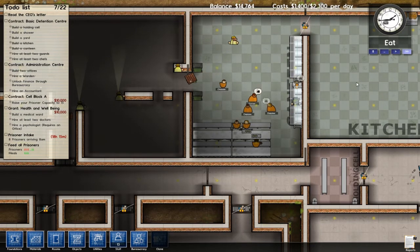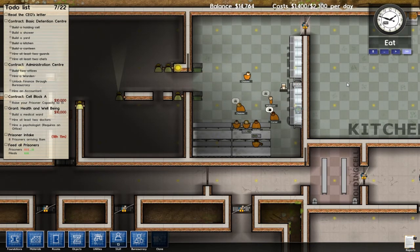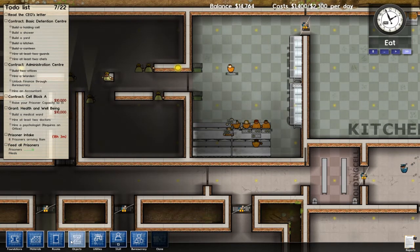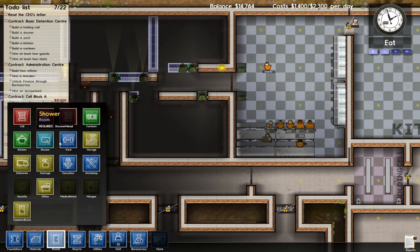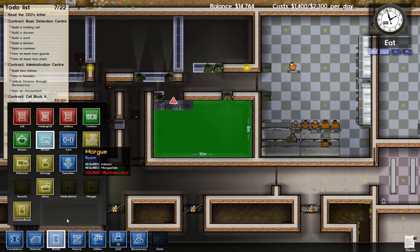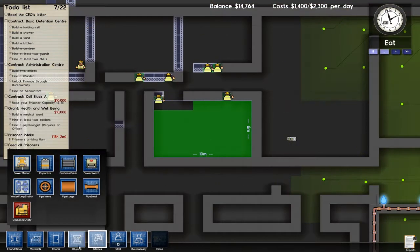And these prisoners are ungrateful — they'll fight, and they'll bitch, and they'll claw, and they'll gnash. They'll do all kinds of horrible things to each other. We're going to designate this room as a shower. The requirement is shower heads, which makes sense.